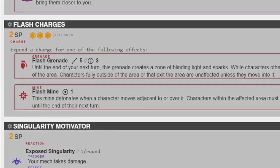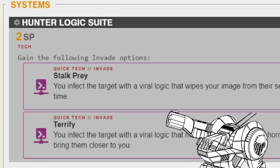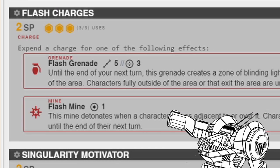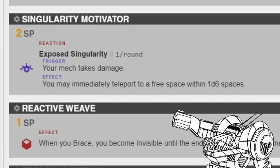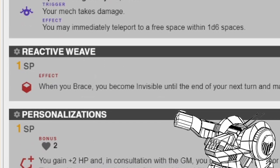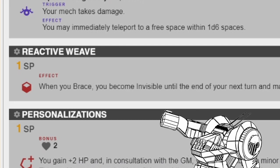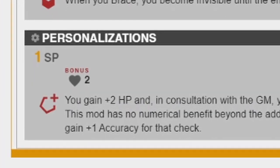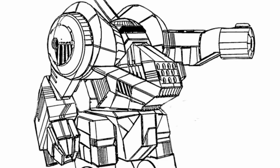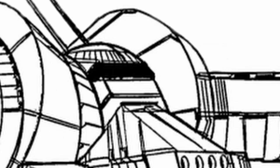They're smart, so enemies with low E-defense are going to have trouble. For systems, this is where the 1 point in Metal Mark license gets really helpful. First, Hunter Logic Suite, to upgrade my invade action for more flexibility. Flash Charges, to disrupt ranged strikers from attacking effectively. Singularity Motivator, so if I ever get hit I can quickly retreat. Reactive Weave, for rare situations where I'm focused on — so I can turn invisible and sneak out. And finally, Personalization, for the bread.